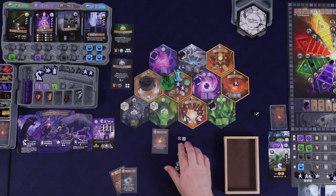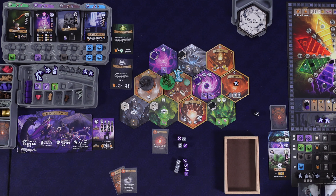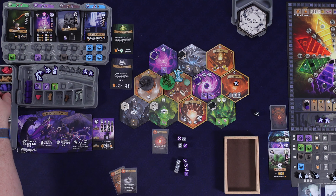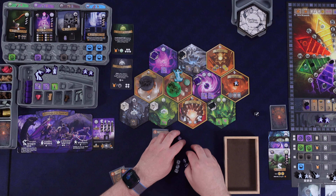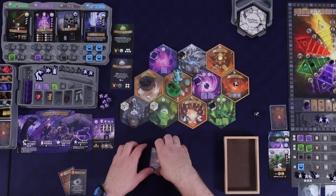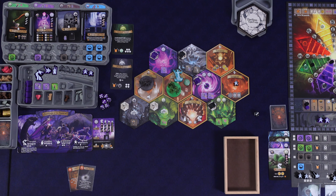Both units get sent to the underworld. When we get sent to the underworld, we get a sword for each unit that goes there — so we're up to four swords. The monster stays right where it is. It was a valiant effort. The Fireball is discarded, but we got some cards and now have more resources and swords.